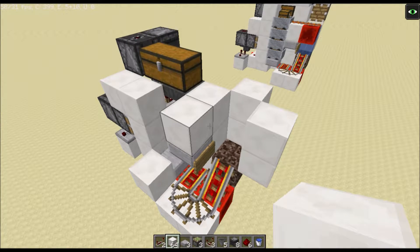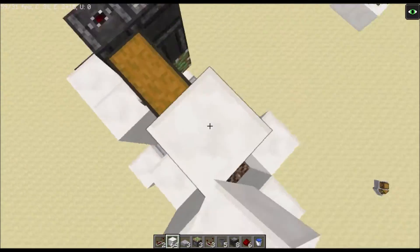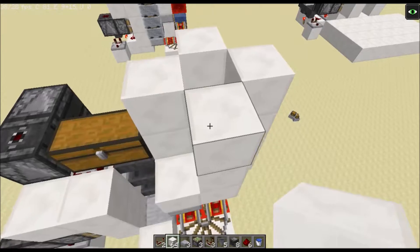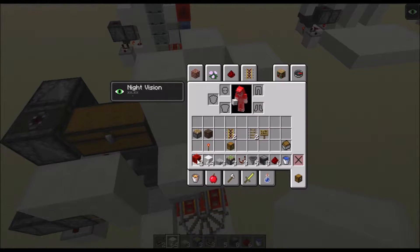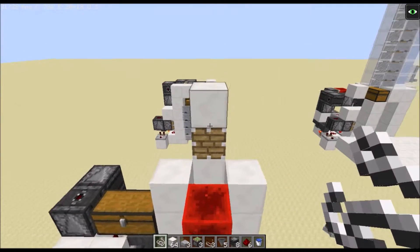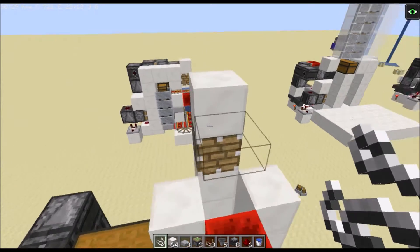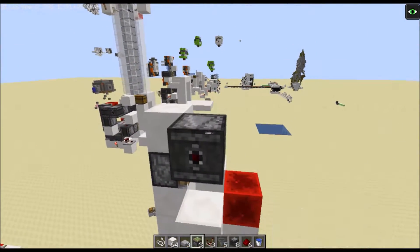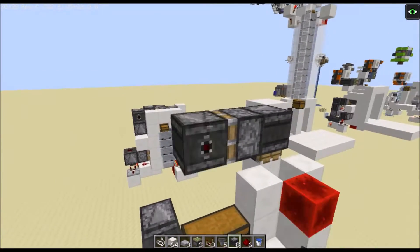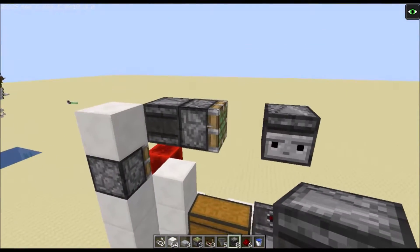Now for the final stage, build up as high as you'd like — I'm going up a couple of blocks here. Replace this block with a redstone block from your inventory, and replace the other one with a regular piston. One thing I forgot to mention on the resource list: you'll need a bit of string — place that there, then detect it with an observer, run it into a sticky piston like so, then place a block on its face.